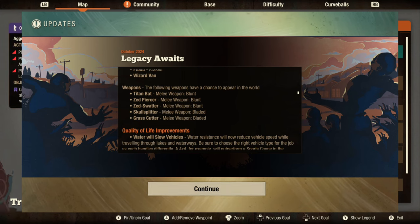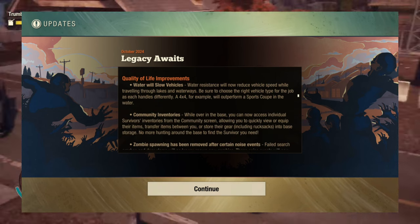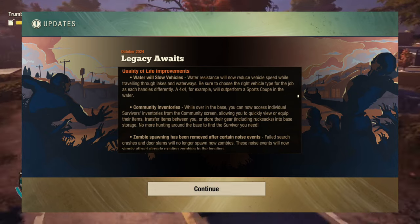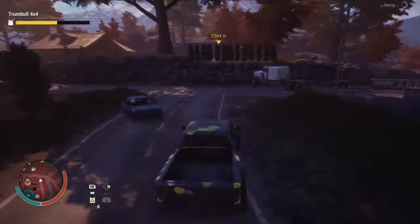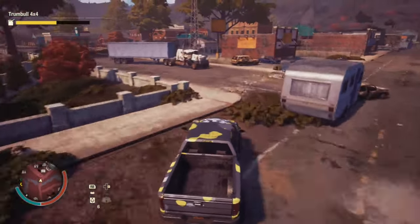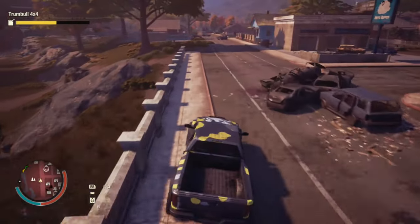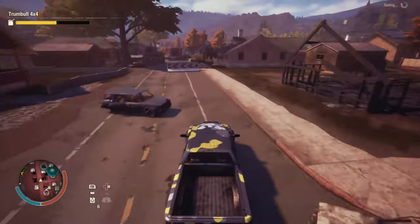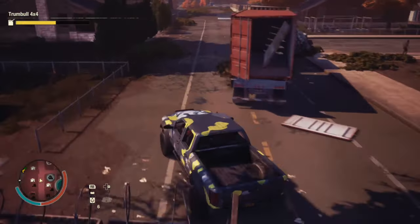A couple of other things to be aware of: they have improved quality-of-life features including whistles and vehicles, and community inventories. While at your base, you can now access individual survivors' inventories from the community screen, allowing you to quickly view or equip their items, transfer items, or store their gear including rucksacks into base storage. No more hunting around the base to find the survivor you need.